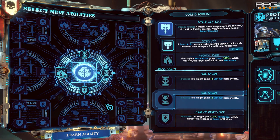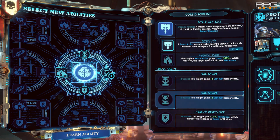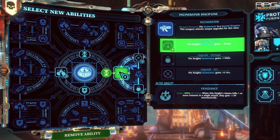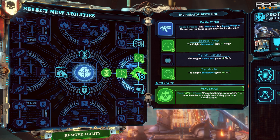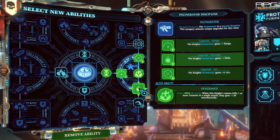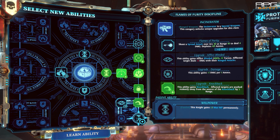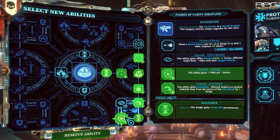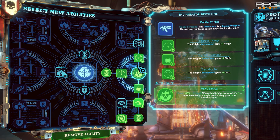First, go to the right to improve Incinerator range and damage. Then bottom right to improve Flames of Purity attack, with the Blinded debuff being an optional upgrade. Then take Rapid Reload, top right.